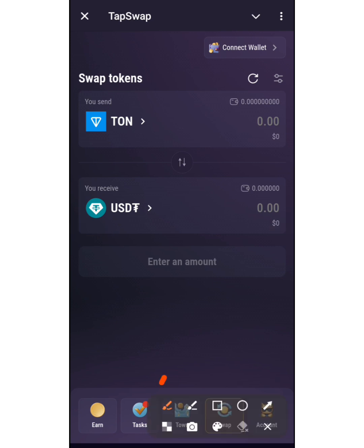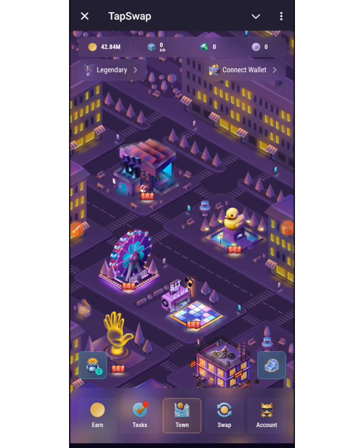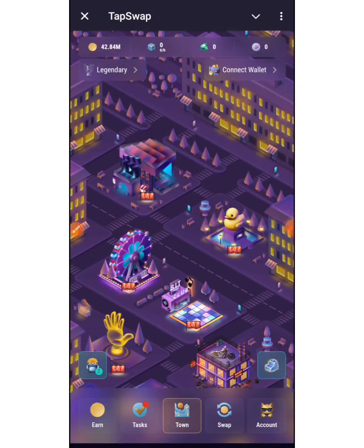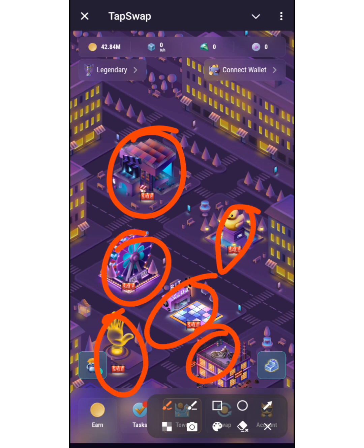This is the latest thing that TapSwap has included. The whole aim of Tap It Down is for you to build your city. You just have to build your city — all the structures you have to upgrade them. That is the whole idea: you just have to keep upgrading all these structures.